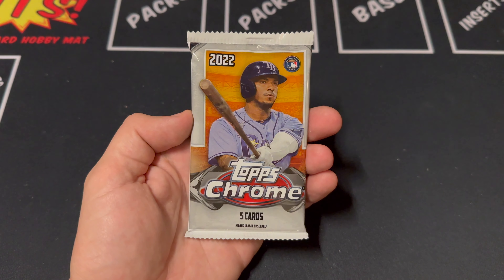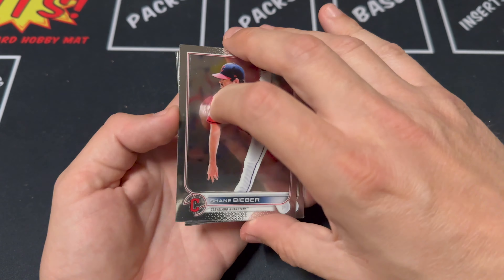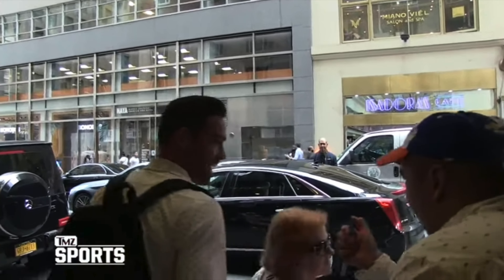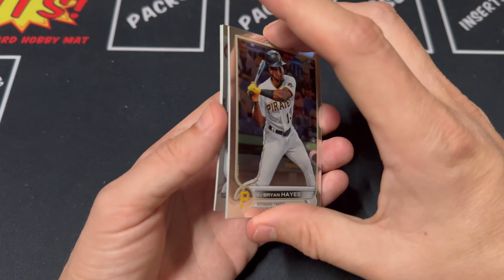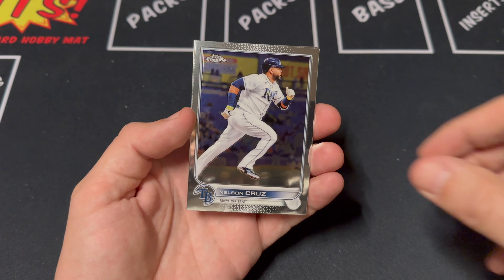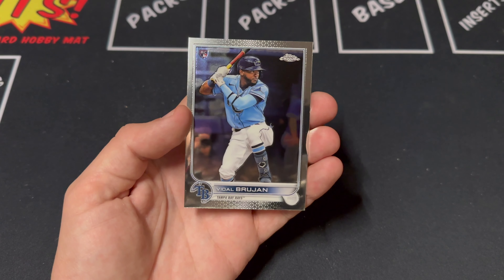Next pack — the final base pack before we get to those Logo Fractor packs. Bieber — have you heard that your whole life with Justin Bieber? Yeah I have. Hayes, Gray, Cruz, Pujols, and our last card up is a Brujan rookie.